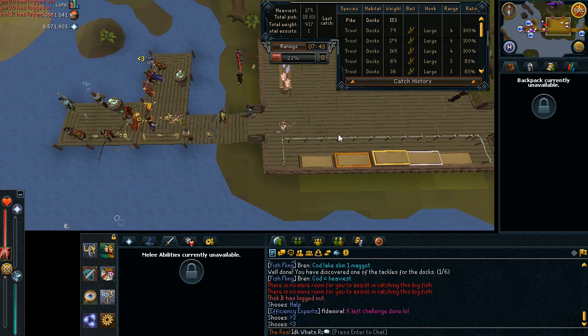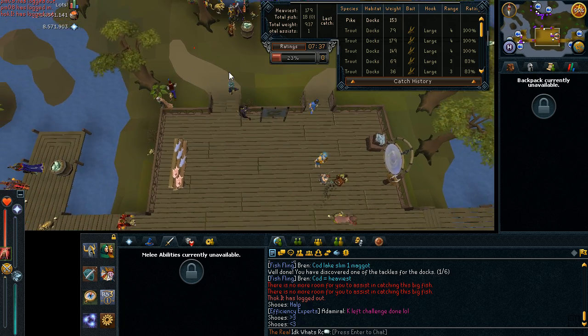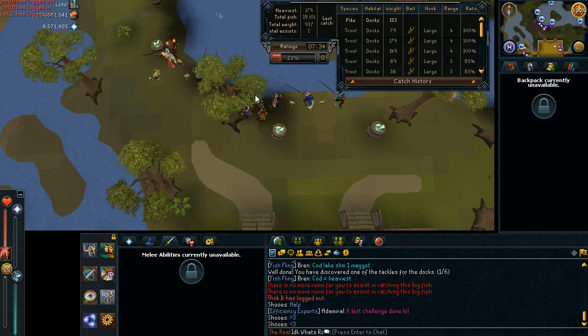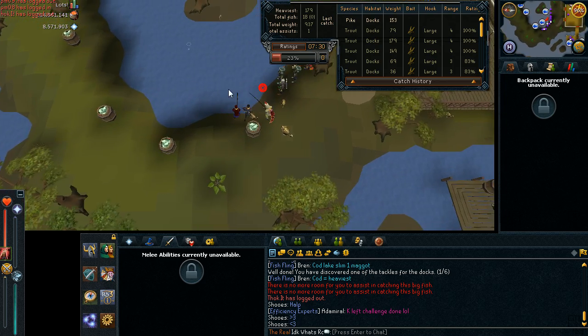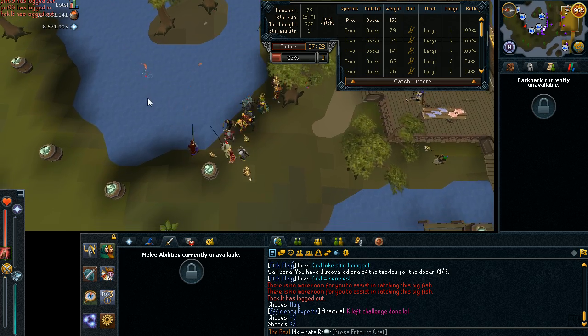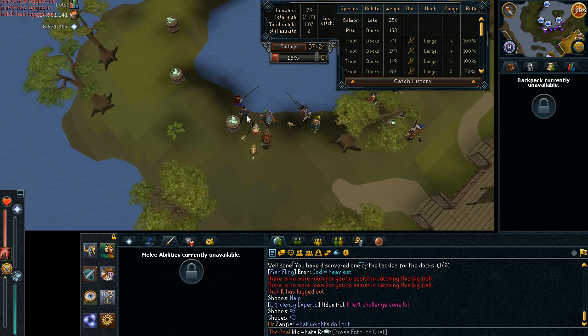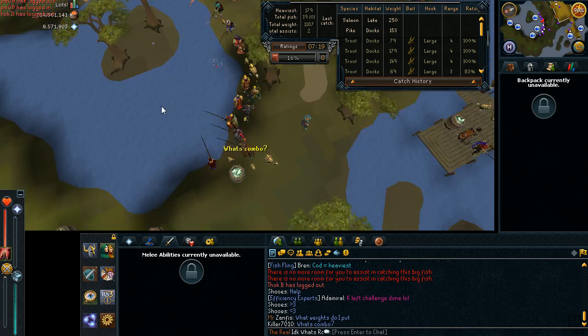I've already done it so it doesn't appear there. Now we'll move to the second spot — there are six different spots. Another challenge by the way is to assist in catching three big fish, that's to get one of the medals. So right there I would have a second assist.